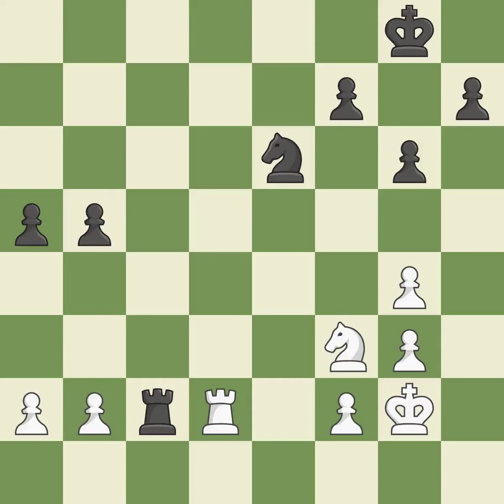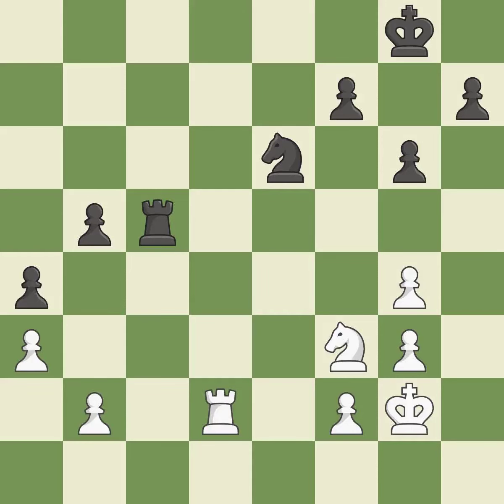The rook is now on a square that is more secure. The best choice is this one. While not a mistake, that is also not the wisest course of action. This provides an equal exchange of parts. Very precise. This reveals an attack that poses a threat to a rook.